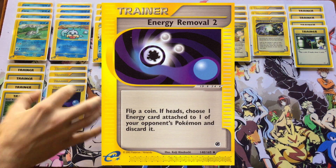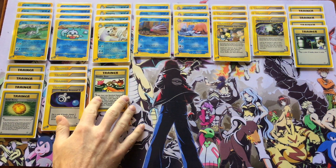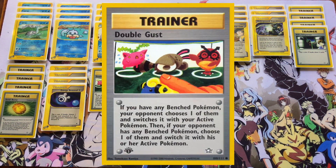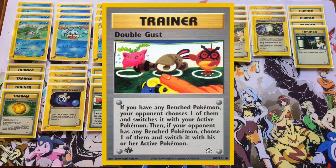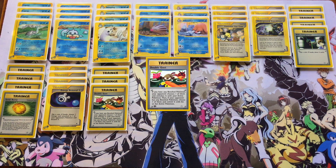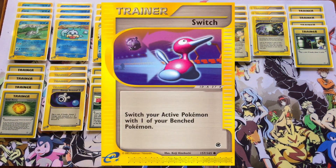Four copies of Gold Berry that you're going to be reserving for your big hitters. If you're going in on Dugong's big attack to punish heavy retreat costs on the other side of the field, you want to be attaching there — or if you're gathering up those four energy onto Piloswine, that Piloswine is going to need some Gold Berries to stay alive and make that investment worth it.